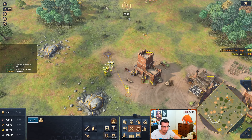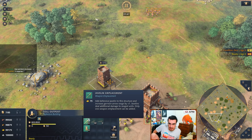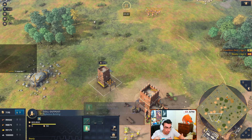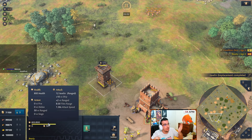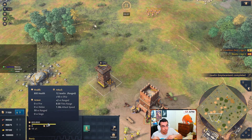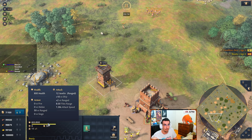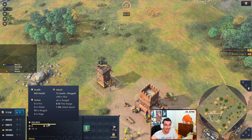The towers have been changed too. If you go for this landmark, the Saharan Trade Network, your towers also get a different upgrade. You don't have the arrow slits anymore that you usually do. You get javelin emplacement that only costs gold. It has the same 12 damage as the Saharan Trade Network - 12 damage plus 2 versus ranged, which is quite a lot of damage on a tower.